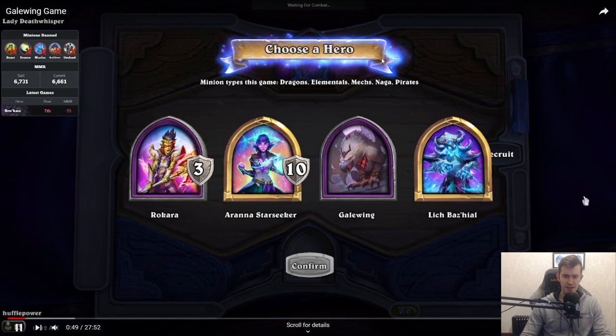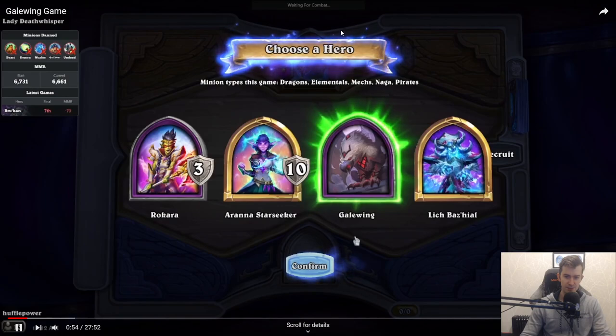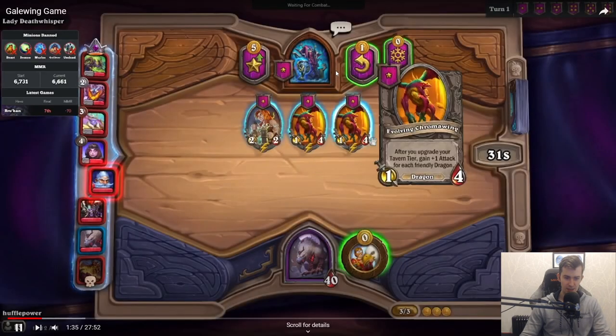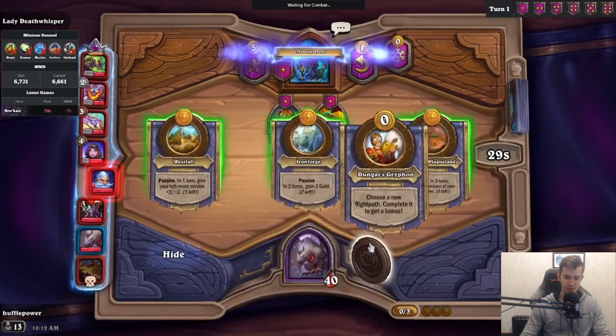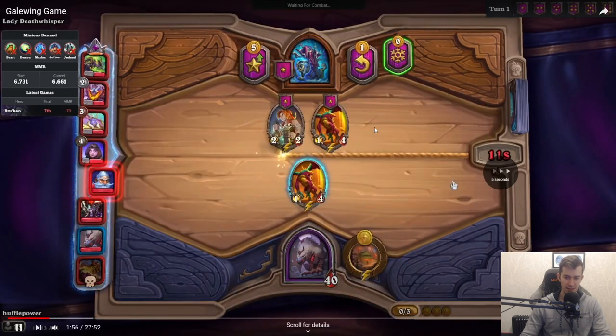Dragon, Alley Mech, Naga, Pirate. So the first thing I look at is how good is 3-on-3 in this one. We have a lot of heroes. I don't think you're taking Rokara or Orana, so it's between a Lich and a Gale Wing. We're scanning here to see if demons are in or not. I think Gale Wing is perfectly fine. Gale Wing here. Looks like we do have a lever that does affect things. So this is very standard — we're gonna pick a card and take Eastern Plaguelands to discover a 3-drop.